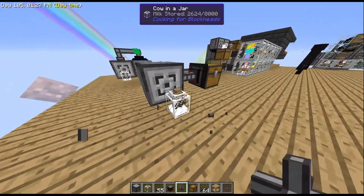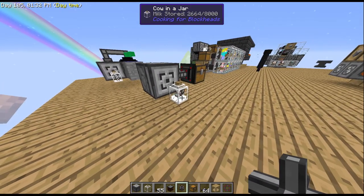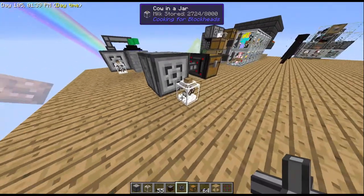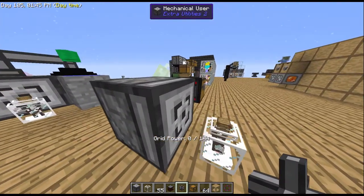Hello, it's Time Will Tell here answering another question for this modpack, and possibly for others, where the cow in a jar block exists. The only way you can extract the milk from this — and it will constantly and infinitely create milk — is to use a bucket.